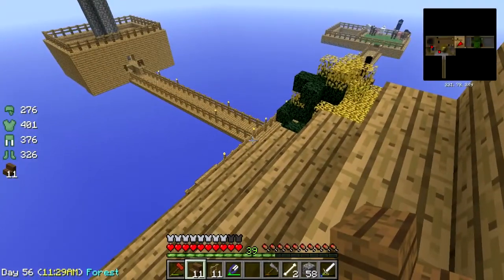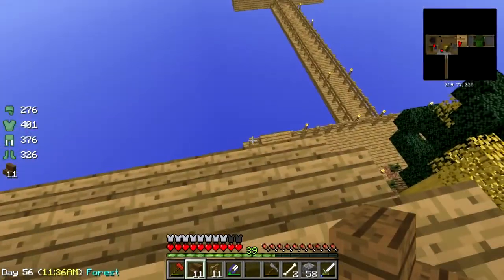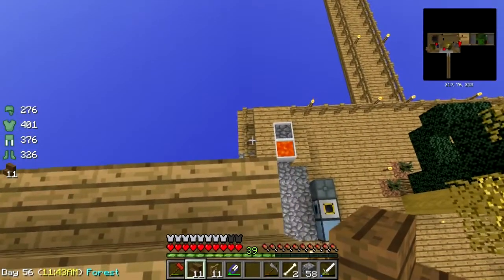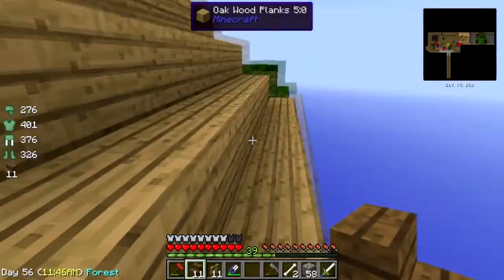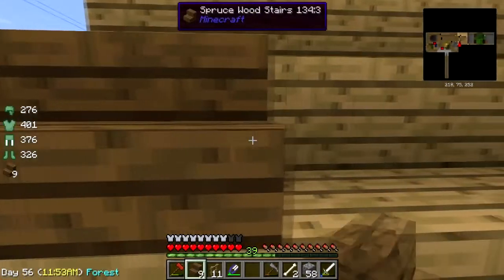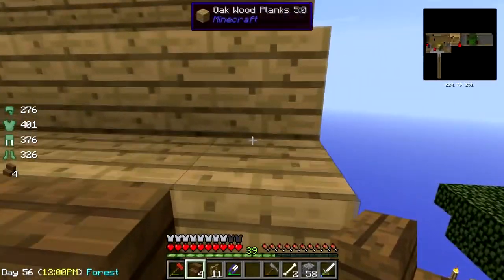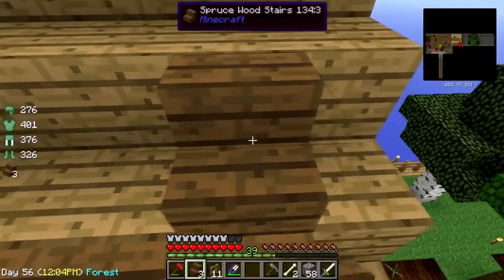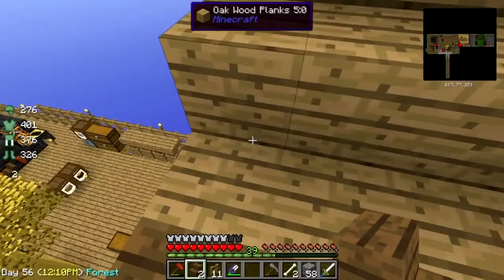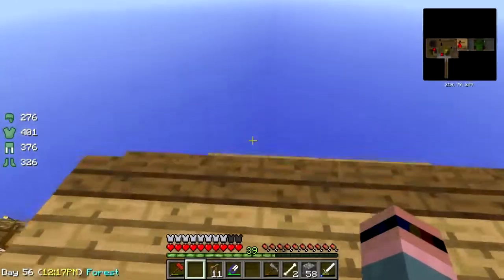Oh, hello Enderman. You just chill right over there. Just leave my dirt alone is all I ask. Maybe this wasn't such a hot idea. Okay, let me just get over here so if I do eat it... I'm not going to be able to do the entire house at this point. So I'm just going to do this part. There we go. It's the only part you can see from the ground anyway.